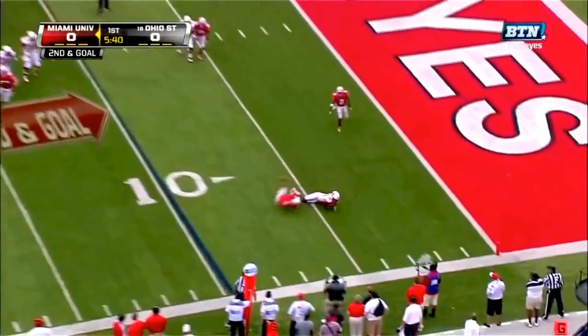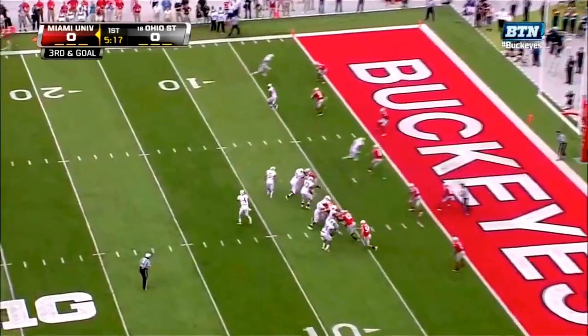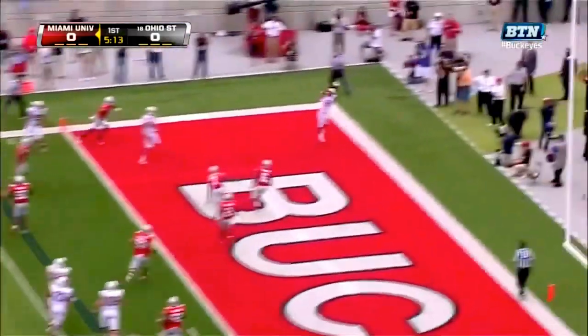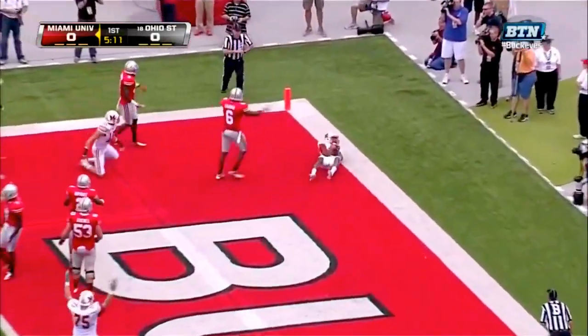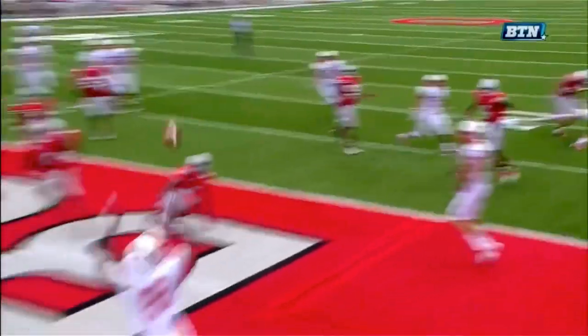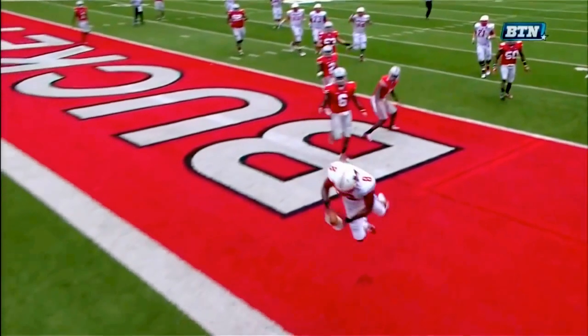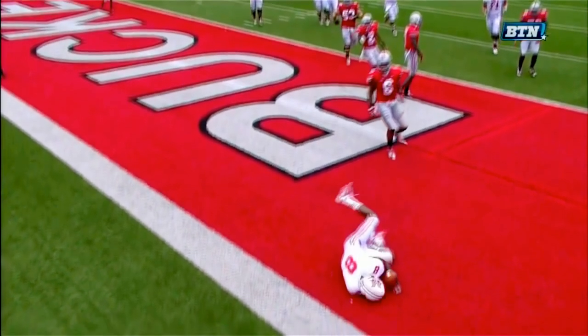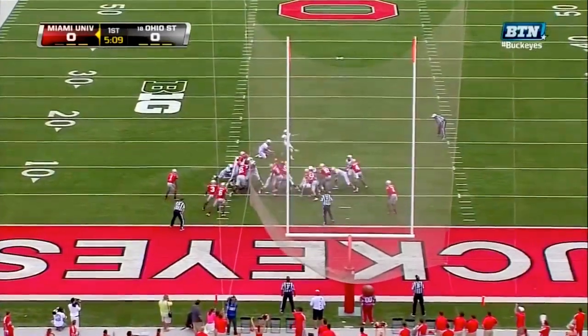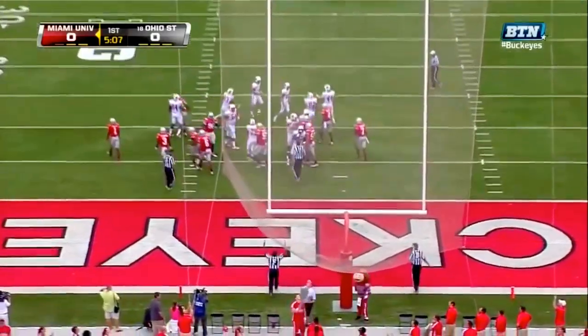Dysart right side, pass is complete. Dysart wants a quick snap — Dysart into the end zone, caught! Incomplete — officials take another look. You can see that Harwell has the ball but he never makes the move to secure it. It hits the ground and by the time he corrals it, it's ruled incomplete.